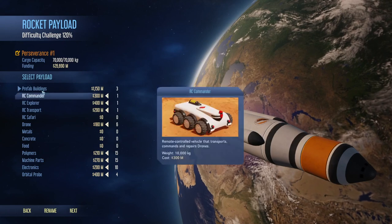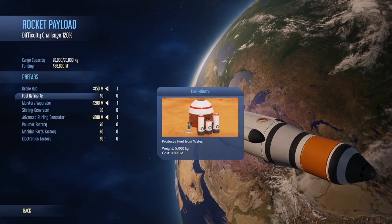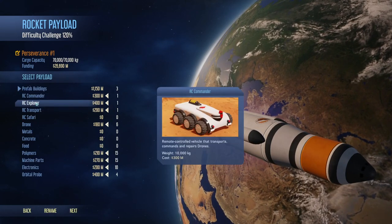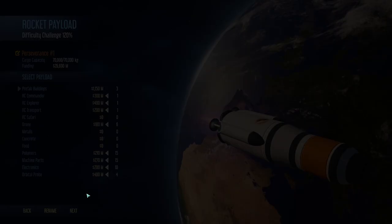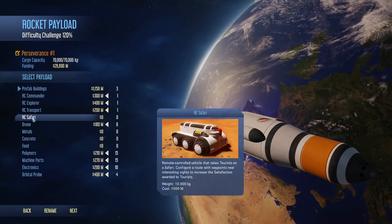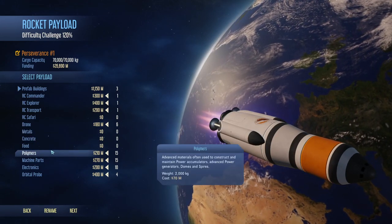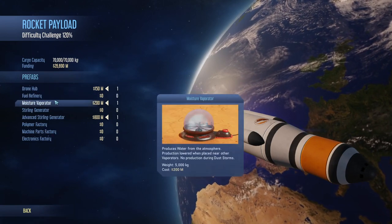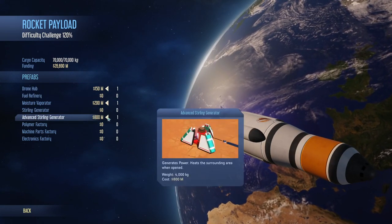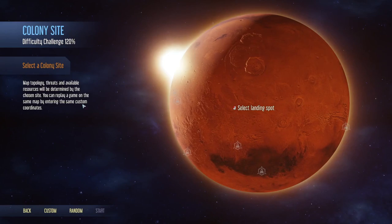Now we're back to 120 percent. I've got a drone hub. I see, so I guess this is the funding I've got available to me. RC Commander, RC Explorer, Safari, Drone — I've got six drones to start with. No metals, no concrete, some polymers, okay. We got a prefab. What if I do a fuel refinery? I guess I can't unless — oh, I'm full up okay, I'll leave it. We'll go inside.